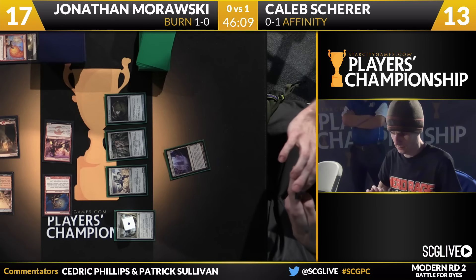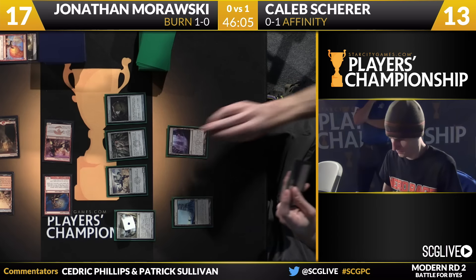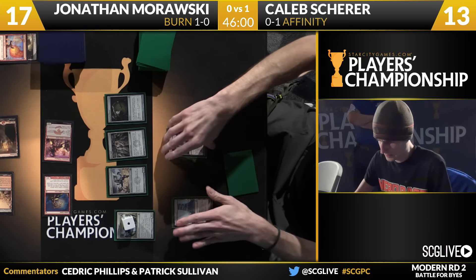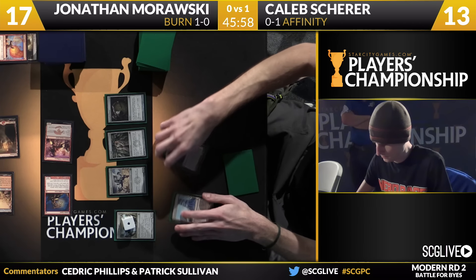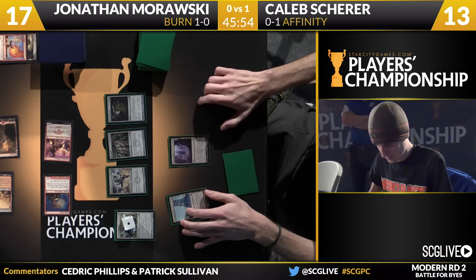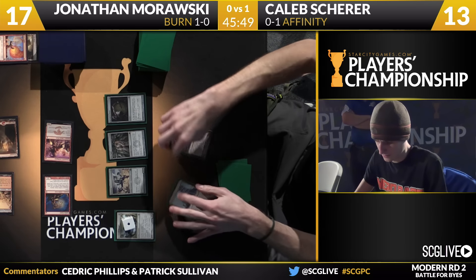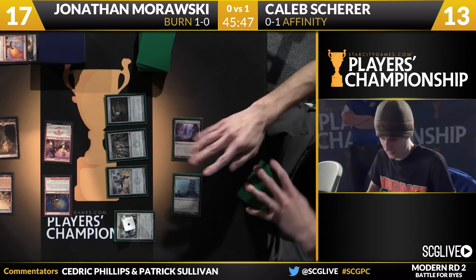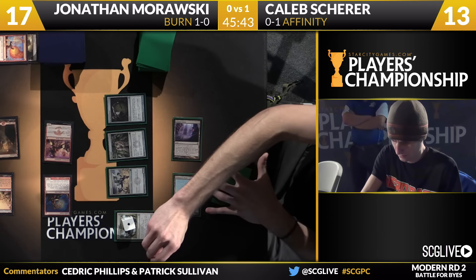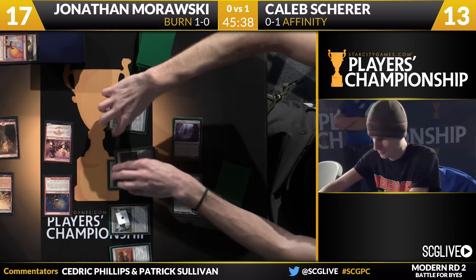We're going to head Caleb's way. He drew a copy of Blinkmoth Nexus. There's the Nexus, he's got a Vault Skirge, looks like he might have a Plating as well. The concern here if you're Scherer is he has no source of life gain. So he's at risk of getting Lava Spiked out of this game. Morawski's not going to be able to contain the board for very long given Scherer's opening, but the Lava Spikes are good here. There's a Cranial Plating — I believe he has another copy in his hand.